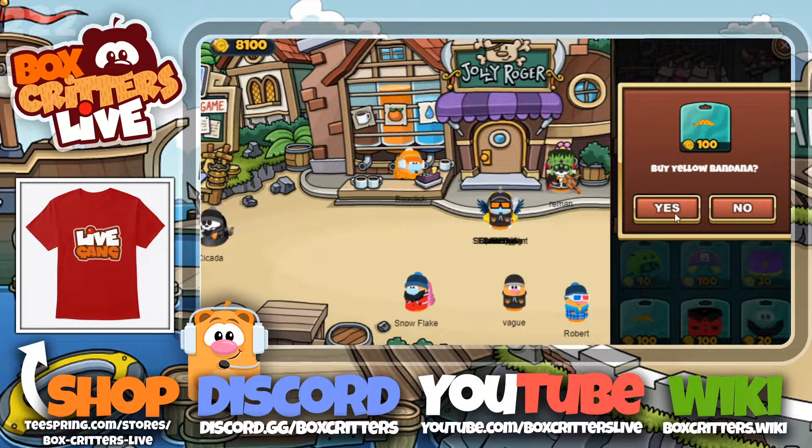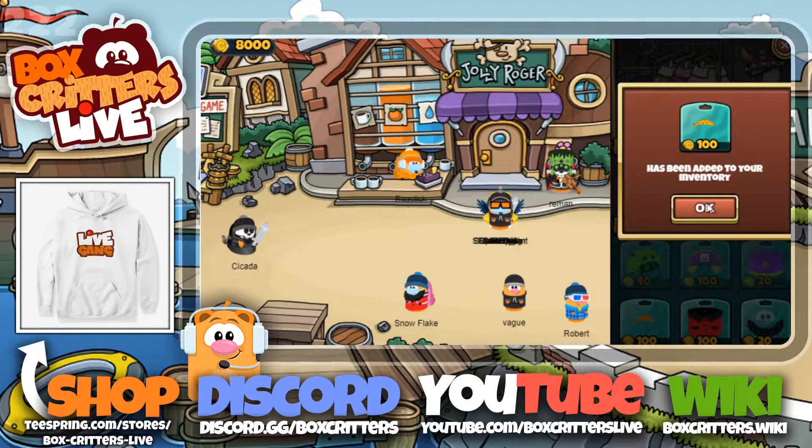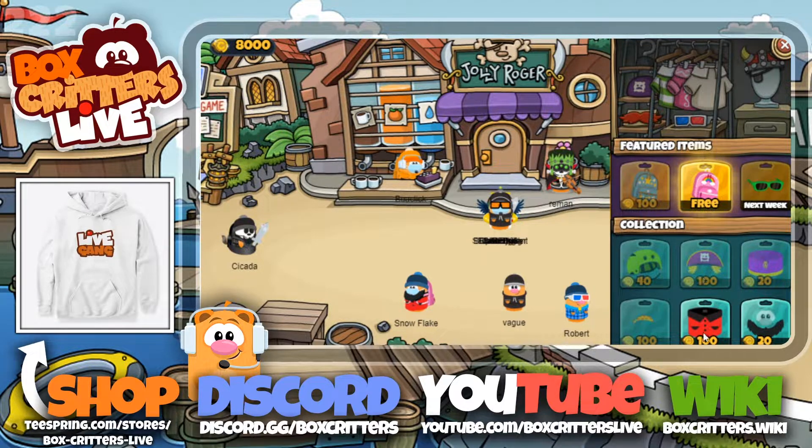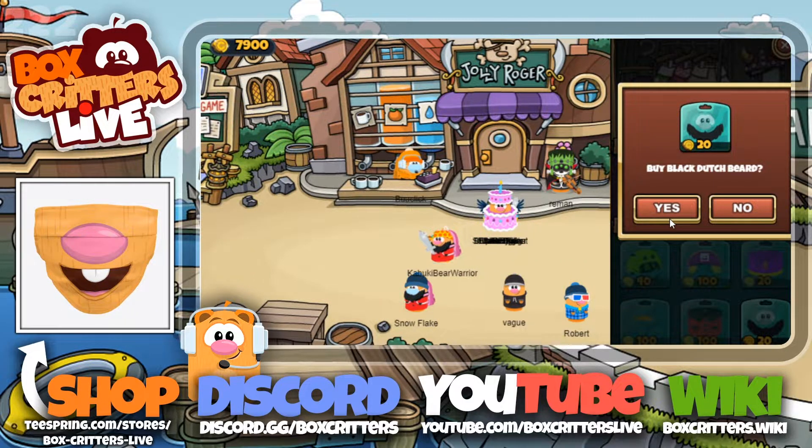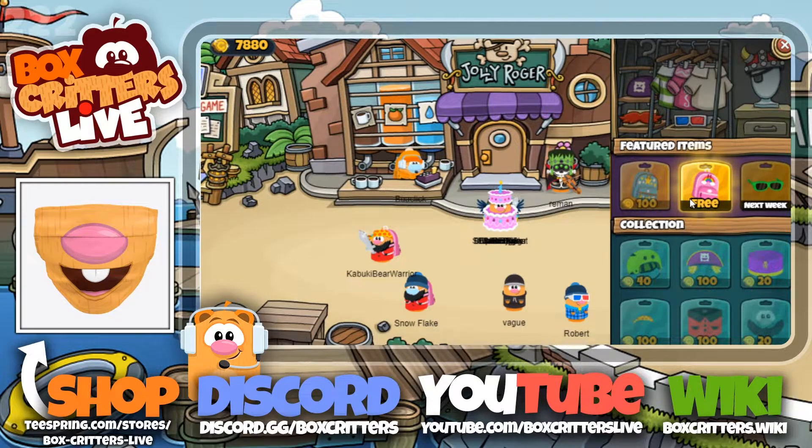Another bandana — we're getting a lot of bandanas. So add that yellow one to your inventory for 100 coins. Then get this red peacoat for 100 coins. Then get this Dutch beard for 20 coins, and that's basically it.